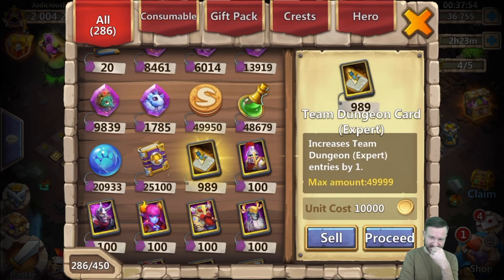I have 989 team dungeon cards. I think there was a board game bash event where I got a couple hundred, and the rest came through normal gameplay. It's not really a game mode I do because I don't need anything from it that I'd want to accumulate - that's kind of why I stay away from it and it just accrues. It could be sold off for gold, but I think it's a valuable resource so I keep it.